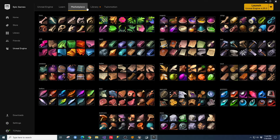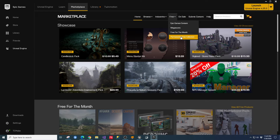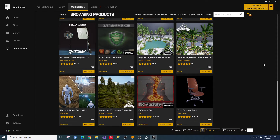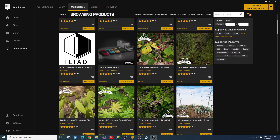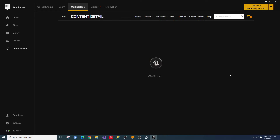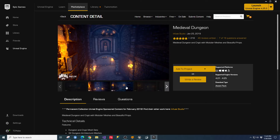The other one I grabbed was the dungeon asset. Let me pull it up so you can see the specific name. It's also under the Permanently Free collection — it's called Medieval Dungeon from Infused Studio. It's a free environment you can download, install, and migrate into your project. It has a lot of really nice looks and layouts.